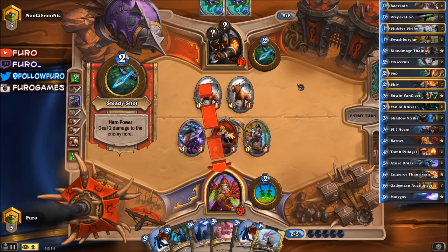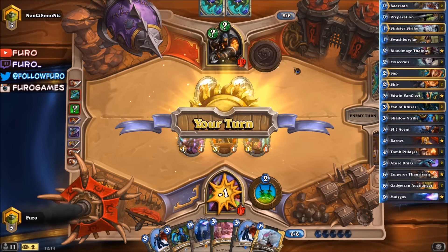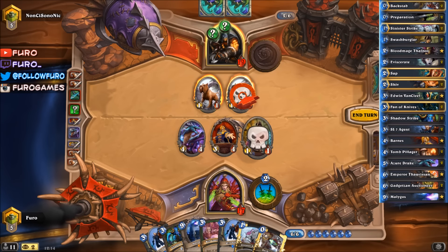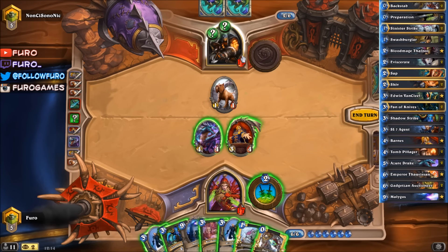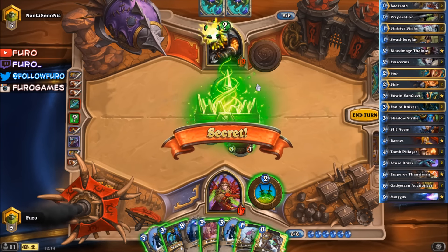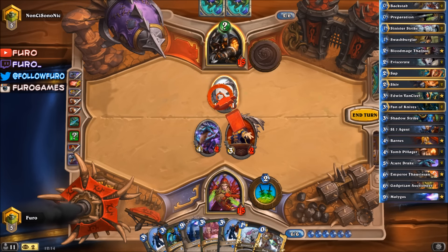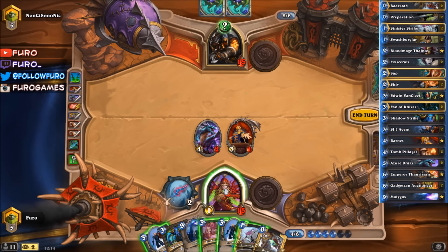Another secret and again just hitting the face to try to trigger the damage. Let's try again - if that's also not a Snake Trap... Is it the Explosive Trap? Yeah, it is. Really fine with that. Let's kill the Small Hound here - then he has the Cat Trick there, which we won't activate at the moment.